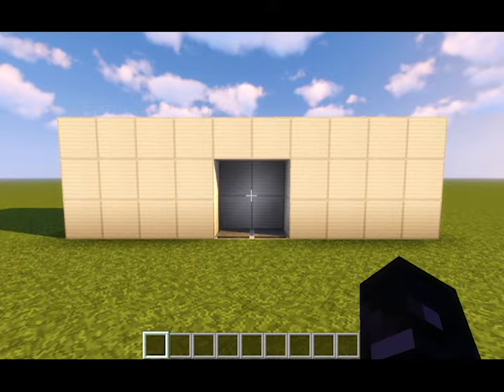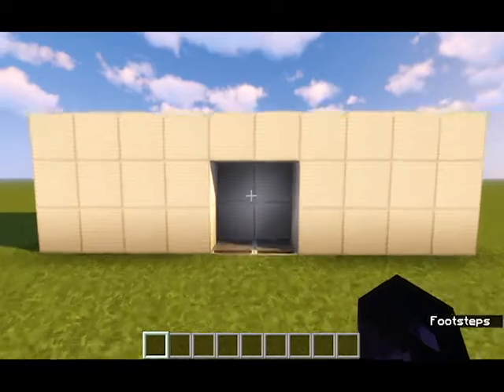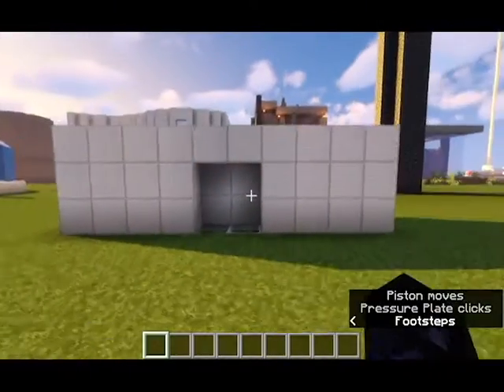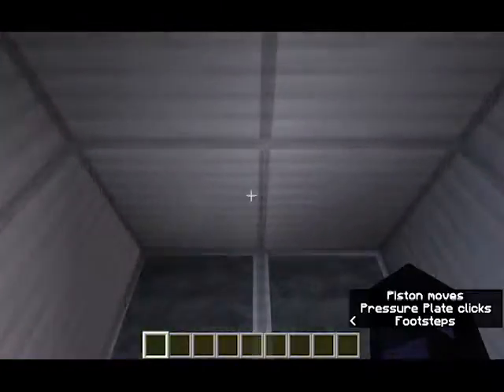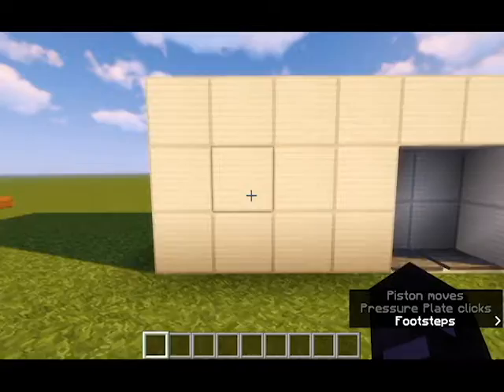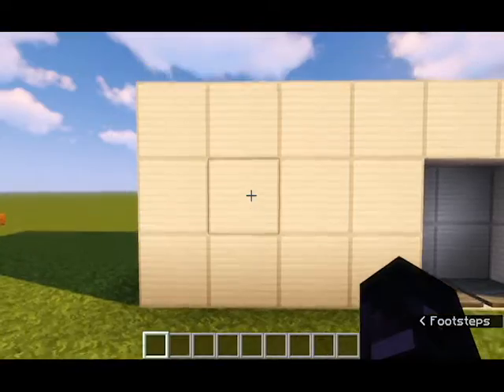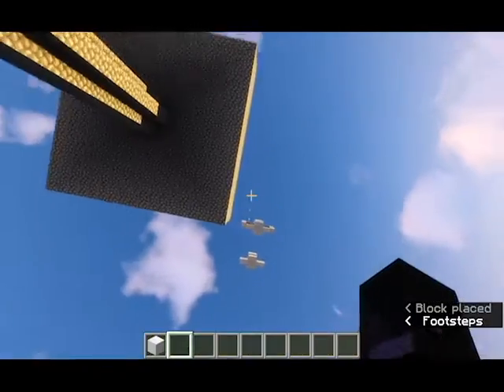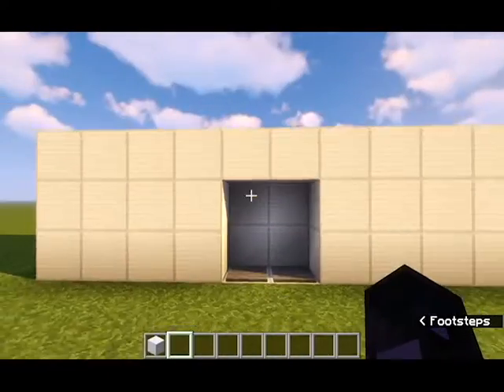Hello everybody. Today I'm going to teach you how to make the simplest 2x2 piston door. It is one of my favorite designs. It is quite simple and it is the one that I use to expand my house. It actually only runs out to this block right here. This is just to cover up the redstone. Let's get right into building it.